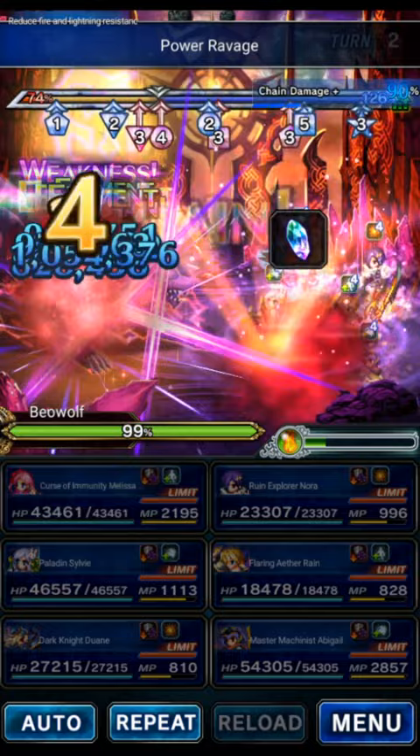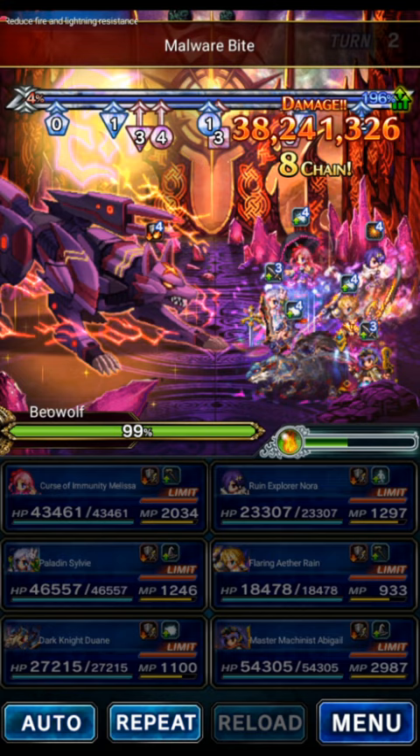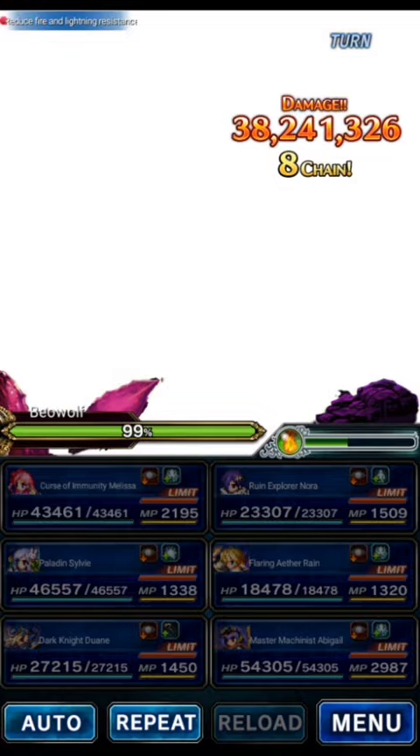Melissa on this turn will use Minutes of Might for the morale gain, Beast Killer on Dwayne, and then another killer on Dwayne — doesn't matter which one, just to fill the morale gauge. My morale gauge is pretty high because I've got an EX3 Melissa, but even if it's not as high as mine this party should still over-cap on turn 3.